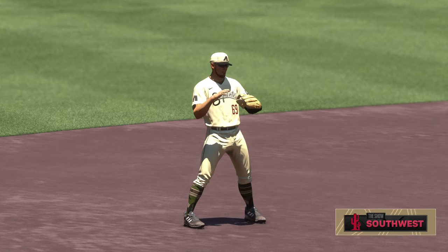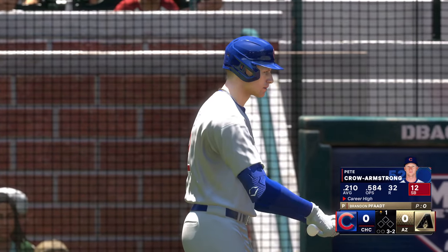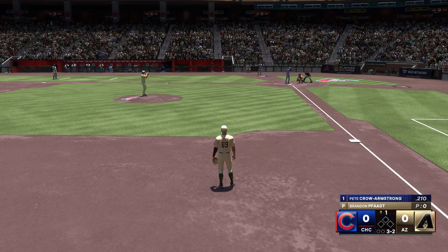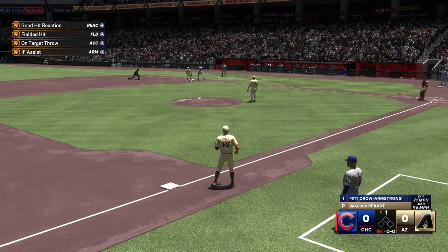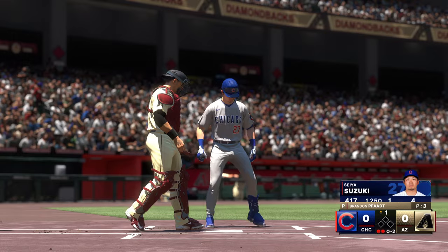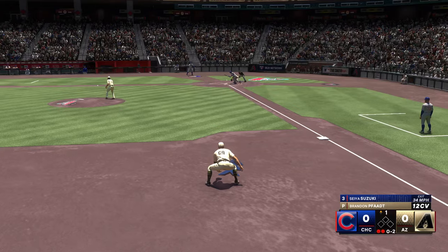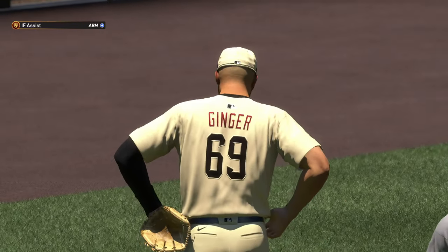Top of the first, nobody on, nobody out, no score. Full count for Pete Crowe-Armstrong — he's got a .210 batting average, but 12 stolen bases and scored 32 runs. Payoff pitch on the way from Brandon Fott — PCA hits one down the line, we'll scoop that up and throw across. Easy play — one away in the top of the first. Two batters later with Seiya Suzuki hitting out of the number three hole: two outs, nobody on, still no score. Suzuki's still hitting a .417 clip. He bunted down the third baseline — not the best bunt, but he's speedy. We still got him at first though, so we're moving on to the offensive side.